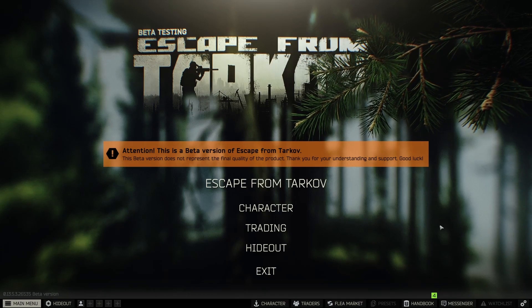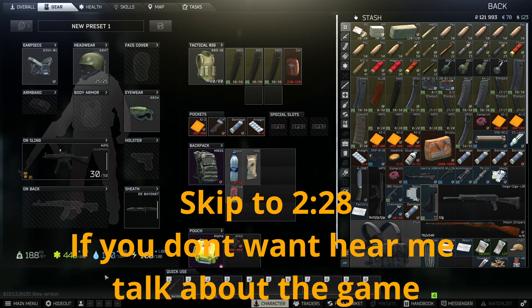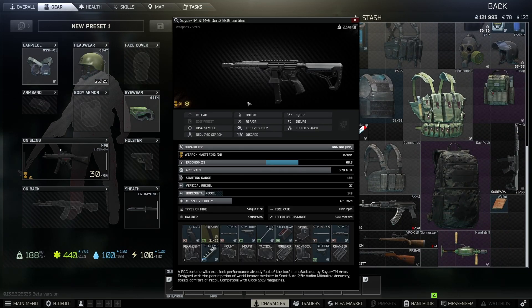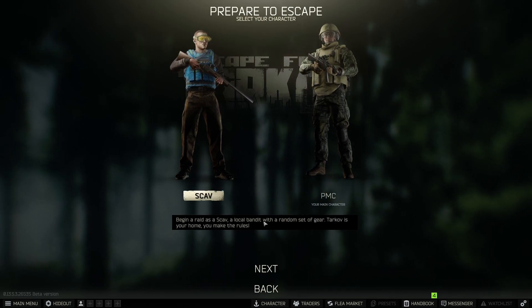Hi there guys, I'm back to another video, and today we're going to be playing some Escape from Tarkov. I've been playing a bunch of this. As you can tell, my character is pretty decently kitted out — not amazing, but I have gotten a pretty decent locker. This gun right here is like one of the most expensive in the game. So instead of running my PMC, I'm going to run my Scav instead.